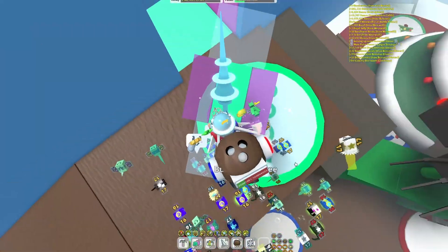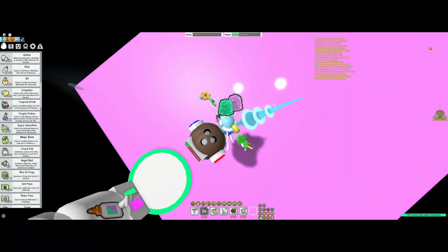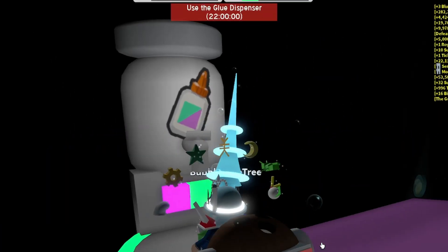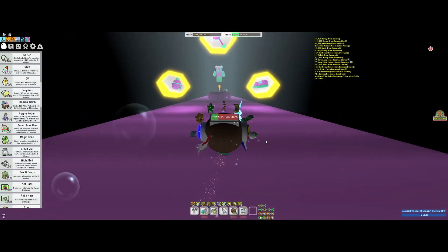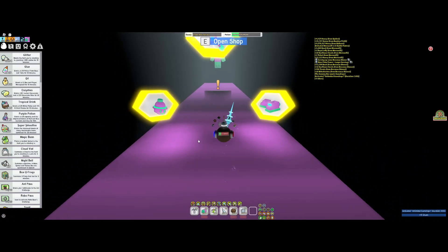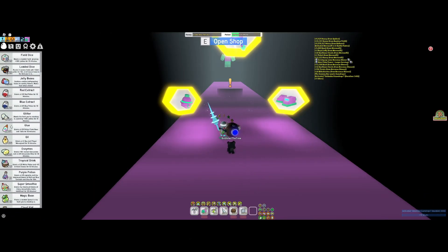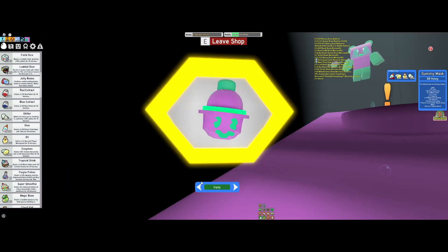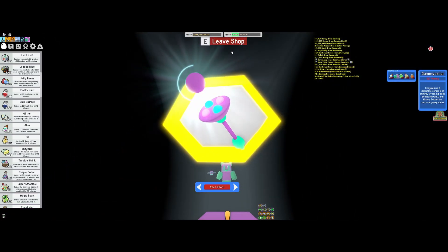And the last thing you should always, always, always do, if you haven't unlocked it yet, is claim your glue dispenser. It doesn't matter what high of color you are or what you're doing — just do it. It will help you in the long run to get the gummy mask, the gummy boots, and maybe one day the gummy baller baller.